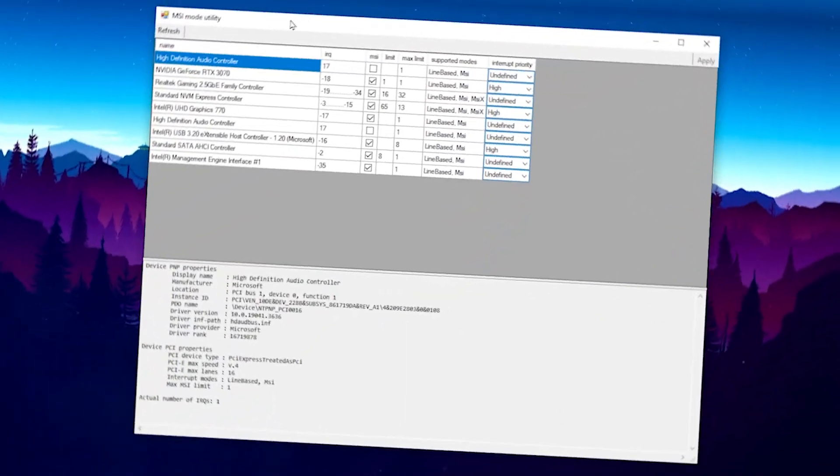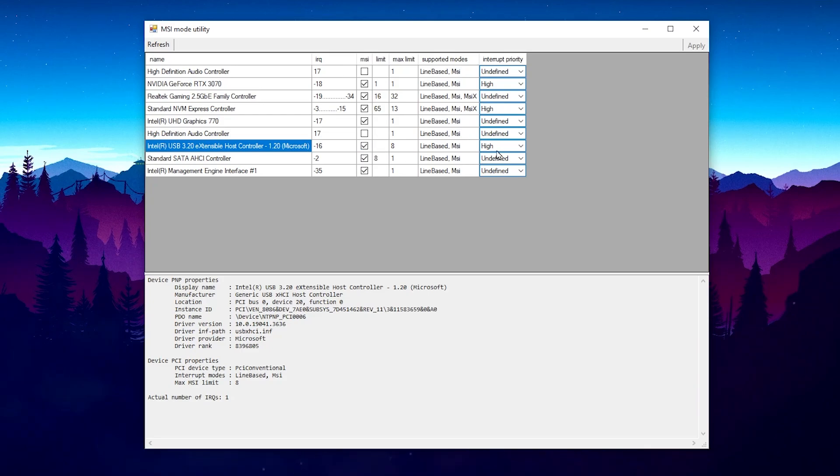Close Process Lasso. Now open MSI Mode Utility as Administrator. You'll see details for every hardware component attached to your PC. Select your GPU — whether AMD or NVIDIA — then go to Interrupt Priority, click the dropdown, and set it to High. To reduce input delay for your mouse and keyboard, find your Intel USB 3.0 eXtensible Host Controller, check the MSI box, and set Interrupt Priority to High. Hit Apply and close MSI Mode Utility.